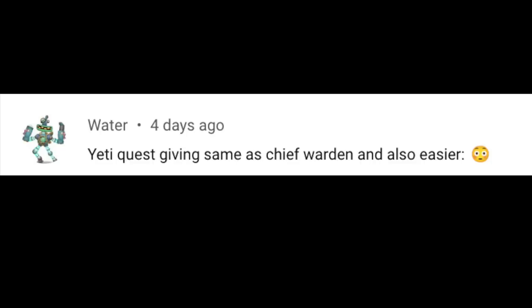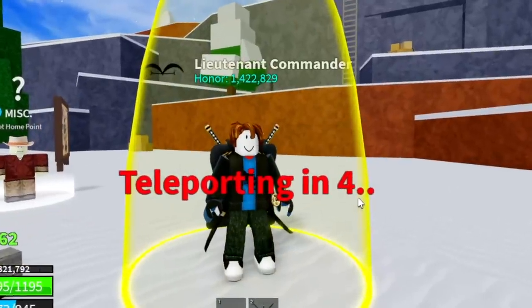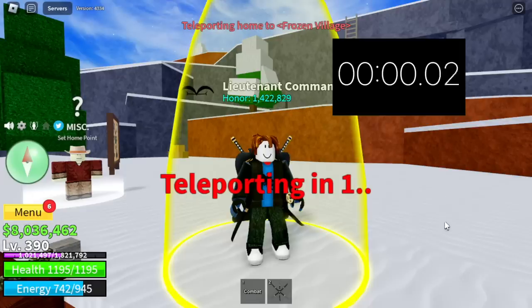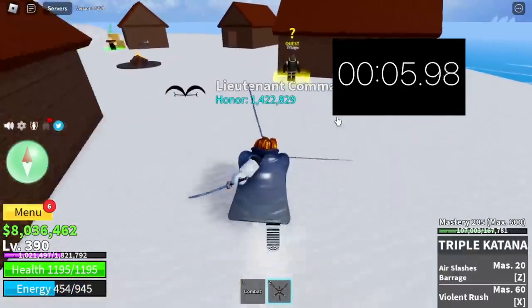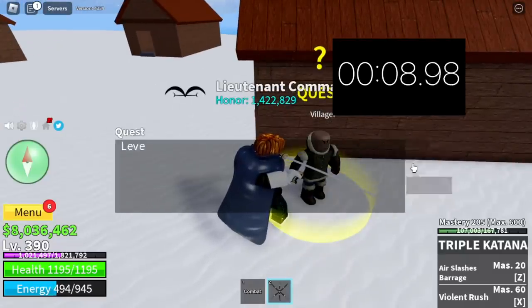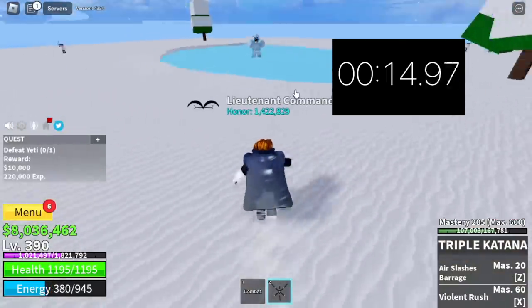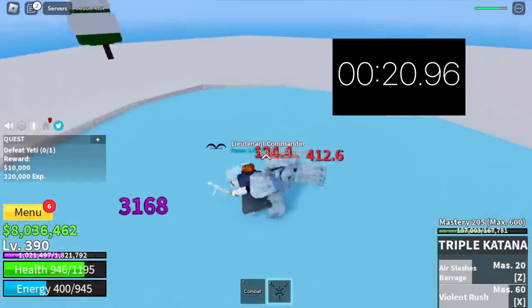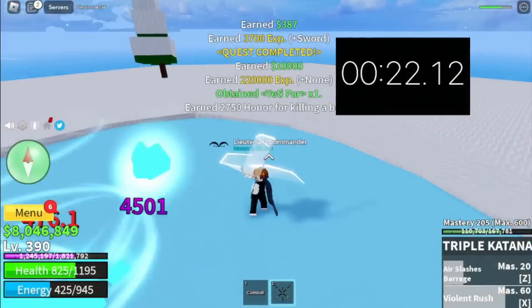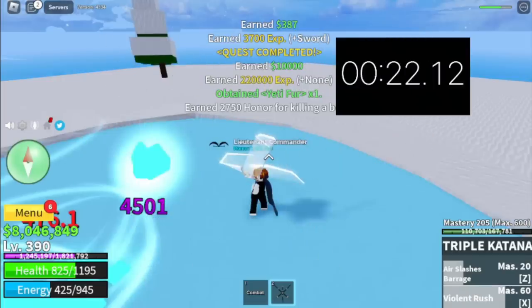First comment: get a quest giving the same as Chief Warden and also easier. So let's head to the Frozen Village and time it. When you want to grind, you're gonna do server hop. At the starting point, we start the timer and head to the quest giver. Yeti quest — we head to the Yeti and defeat him. Take note that we are already level 390, but the good thing with this quest is you can get it as early as level 105. There is no wall strat here, and it took us 22 seconds to finish.